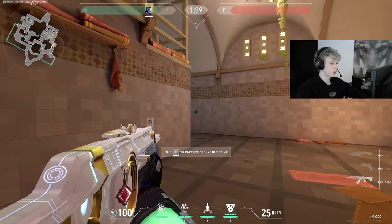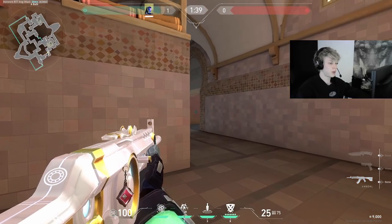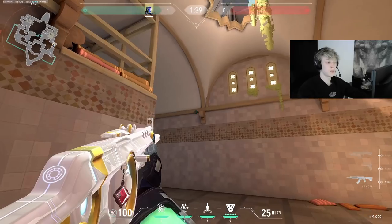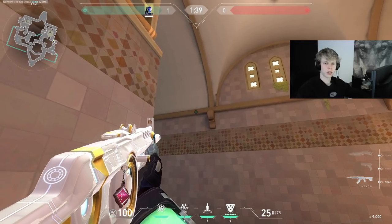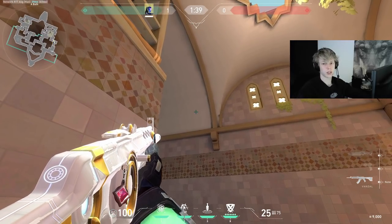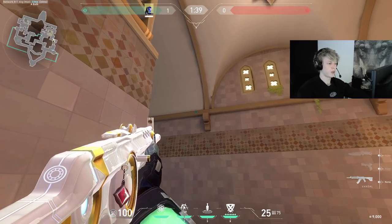You can also use this trick if you're pushing into bathroom and you hear an ability like a Jett updraft or an Omen TP being done on side, and you suspect it might be going up on top of the boxes — you start spamming it from closer. But if you're closer, make sure that you don't shoot too high as otherwise the bullets will just go over them. Aim more in the area of just above the wooden bar.